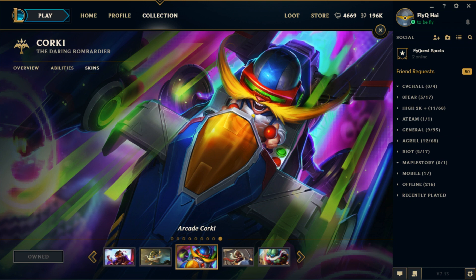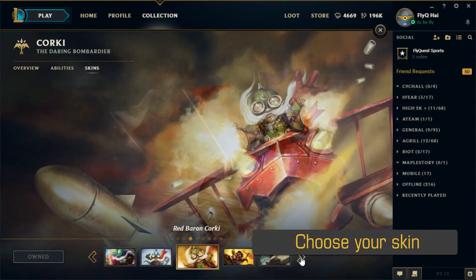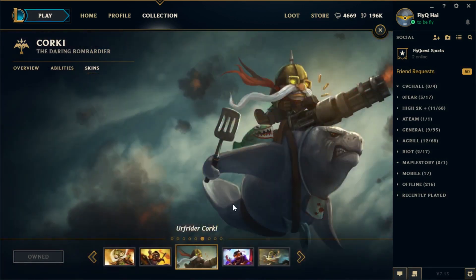The most important thing first off is to choose the correct skin. My personal favorite skin is either the Arcade Corki skin or the Earth Rider Corki skin, which is this one right here. When you look good, you'll feel good, and you'll play good — and that's important.